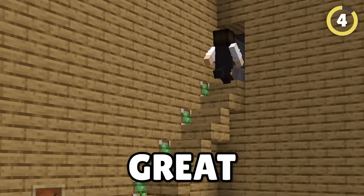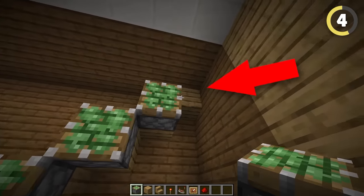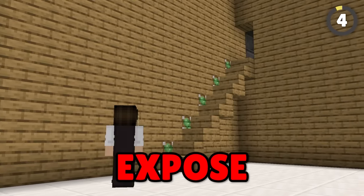A secret stairway can be a great feature for your house, and all it takes is some redstone and some sticky pistons connected to your stairs in this crazy hack. The backs of the stairs will blend in with the rest of the wall, until you turn the handle and expose it all!